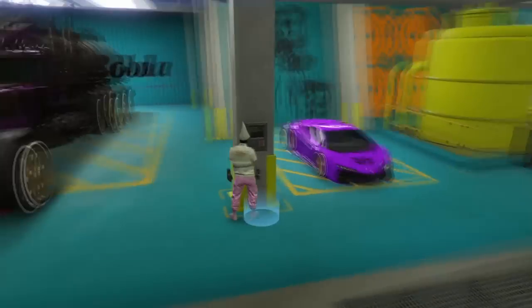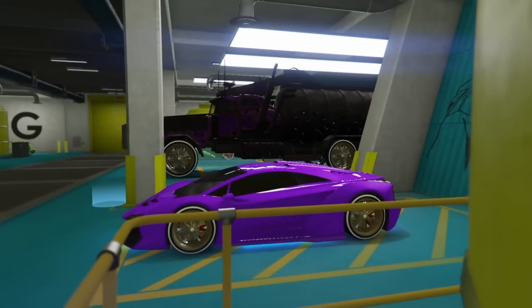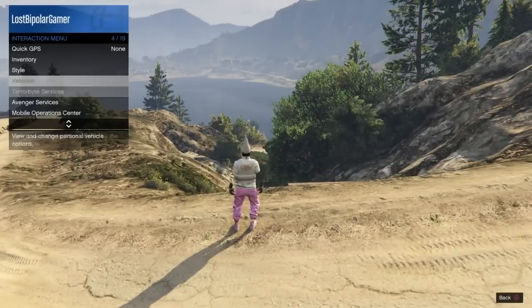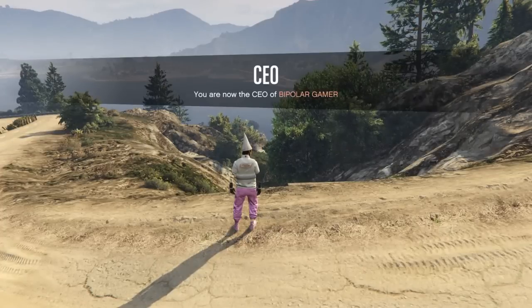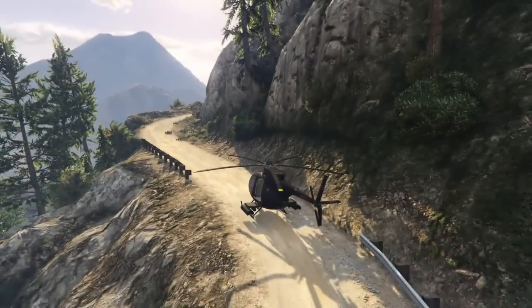Just hop in any car — it doesn't matter, you're not going to lose this car or anything. Just hop in it and give it gas, and you'll spawn up here at Mt. Chiliad. Now request a CEO chopper — you can register and call for the Buzzard — and fly over to the bunker.